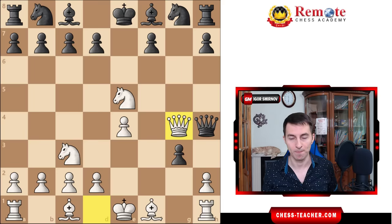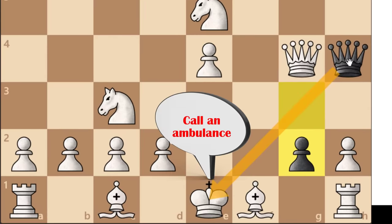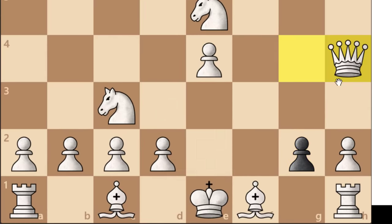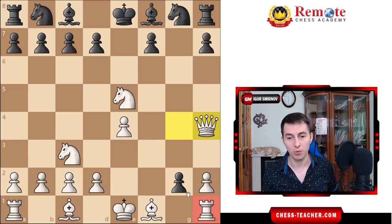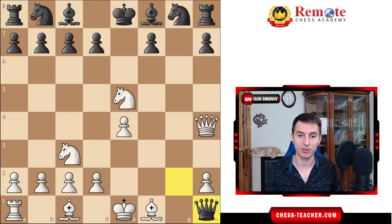But here comes queen takes g4 - you counterattack the queen. If black trades queens, you end up with an endgame where you're ahead in development. But black has something which seems a lot more powerful: pawn g2, a discovered check to the king. Even though it temporarily sacrifices the queen, black is going to get their queen back and along the way win the rook on h1. In this variation, it seems like black outsmarted white and ended up with an extra rook and a winning position.